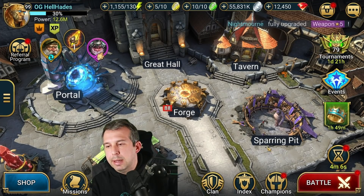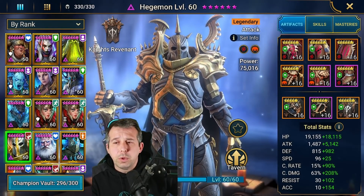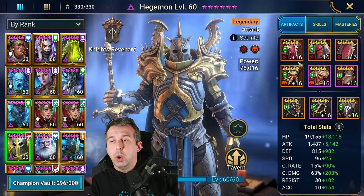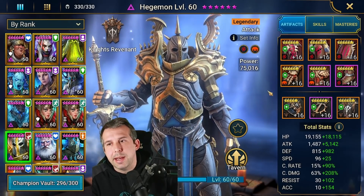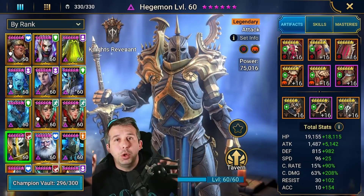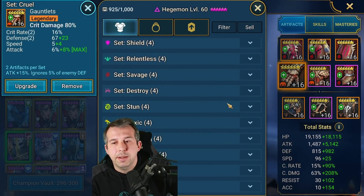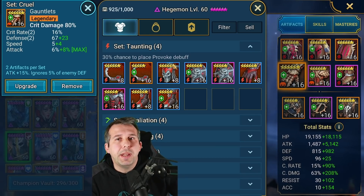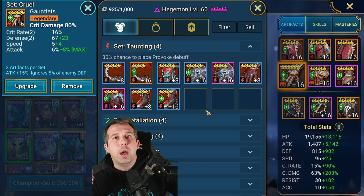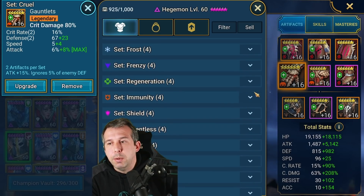Hedgy is a threat in a nuke build, but now we're going to change him to a high accuracy control build. You've got a choice: you can either go straight high accuracy to make sure he lands his stuff, or you can go with an accuracy and control set of gear like taunt, stun, or dazed gear. With the A1s you want as high a chance for those to proc as possible. You actually don't need accuracy at all for these gear sets to land — even with 30% base chance you can land some sort of debuff like taunt on the opponent.